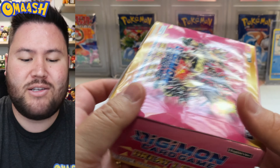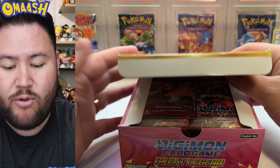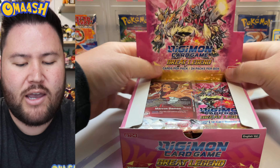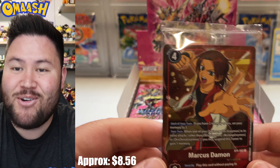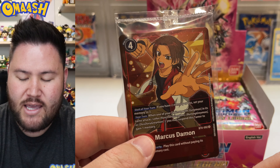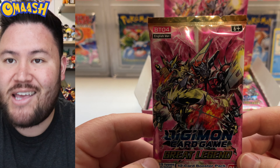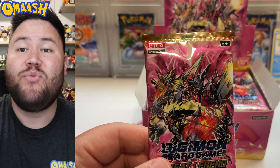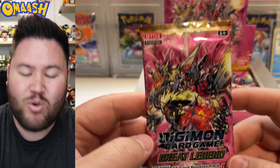I'm pretty sure just like the other sets there are some alternate arts, or maybe I saw online there's a new thing called the parallel foil. We do get a little something at the top of the box — we got this dude Marcus Damon. Don't know who you are, don't know if this is valuable, but I'll take it and probably keep it sealed. All this pack art looks amazing — if Digimon ever becomes easier to get I might keep a few packs sealed and get them graded. You know the deal — is the left side or the right side going to win? I'm going with the right side this time but we're starting with the left side.